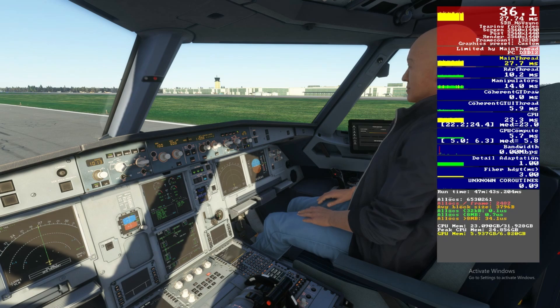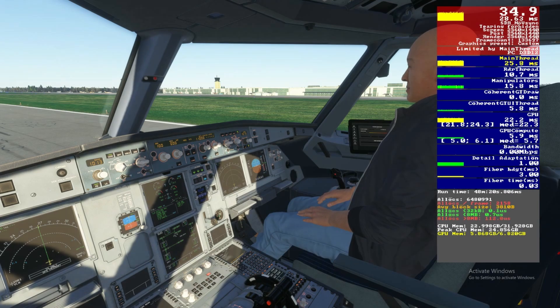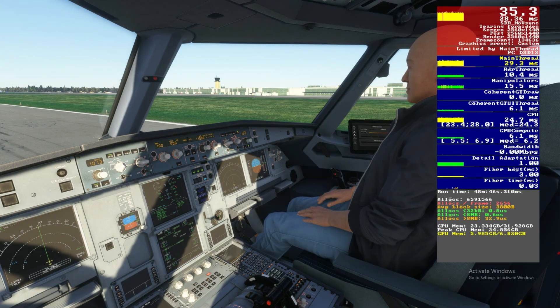Ambient occlusion at high — its default — gives around 35fps. Turning it off and trying ultra both show no measurable FPS change, likely because we're main-thread limited. Out of an abundance of caution I'm going with high rather than ultra.